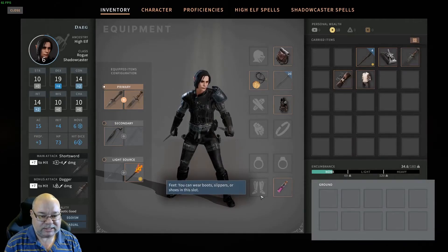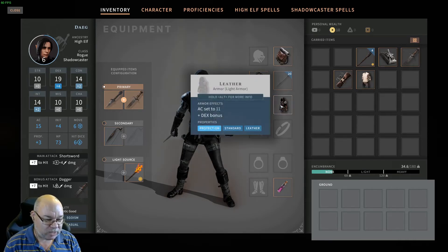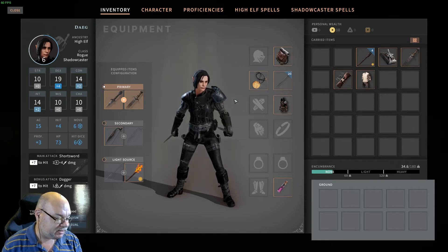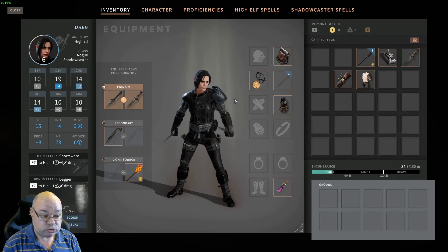Here is our level 10 High Elf Rogue Shadowcaster — we are doing plus seven to hit with 1d6 plus four damage. We can do sneak attacks once per round, and we can wear medium armor even though we're not going to start with that. Some gameplay notes: the real advantage of two-weapon combat is that it allows you to do a sneak attack on that second attack. So if you miss on your first swing, take the second swing because if it hits and everything is set up correctly, you can do the sneak attack on that.